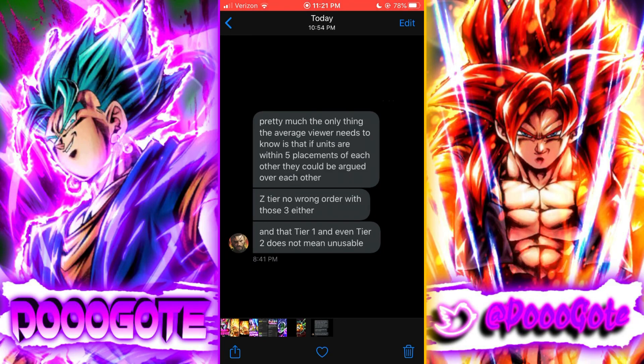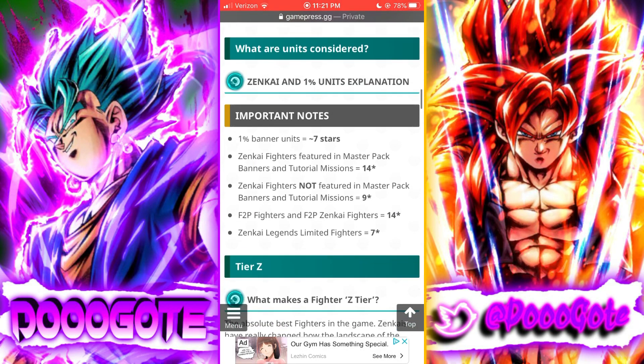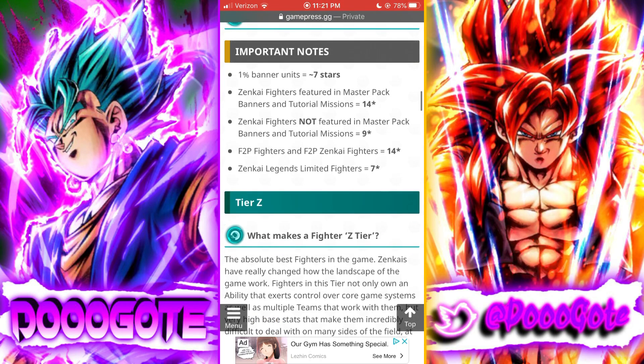Z tier — anyone can be number one; it's discretion at that point for those top three. Tier one and even tier two does not mean unusable. Just because they're not S tier doesn't mean they're not usable — they're just lower in the rankings compared to others. That's the disclaimer from Raditz, because people care about these tier lists and it's a good basis from people who know what they're doing.